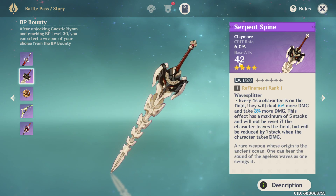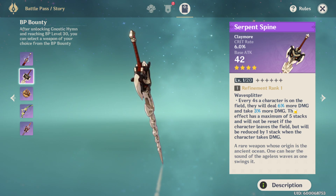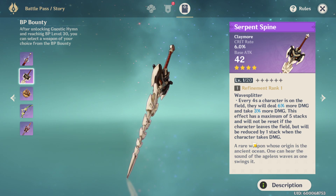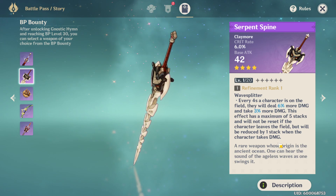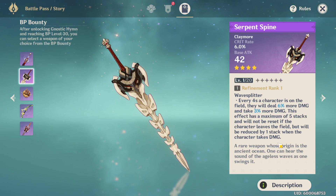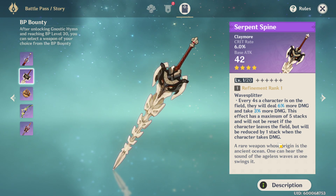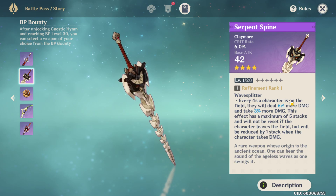The second option is a two-handed sword with crit rate as a base stat. Every four seconds a character is on the field, they deal 3% more damage and take 3% more damage — this stacks up to five times and won't reset if the character leaves the field, but is reduced by one stack when the character takes damage. It's a decent weapon, but it's not better than some of the others. If you're taking a lot of damage you'll lose stacks, so it's situational.